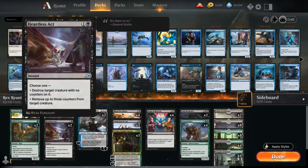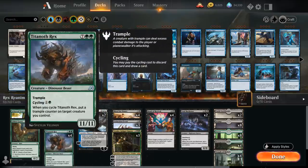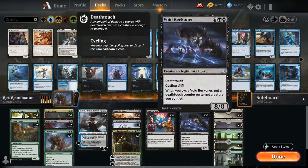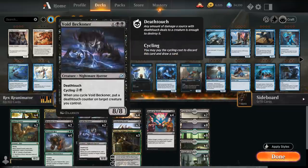We have some cheap removal with Heartless Act. At two mana you can also cycle the Titanoth Rex, putting a Trample counter somewhere, which can be relevant with Skull Prophet and maybe with Deathtouch from Voidbeckoner — Deathtouch and Trample is a nice combination. At three mana we've got Voidbeckoner, which we can cycle as a backup reanimation target. Getting back an 8/8 Deathtoucher isn't as exciting as an 11/11 Trampler, but we can put a Trample counter on the Voidbeckoner too, getting past chump blockers.